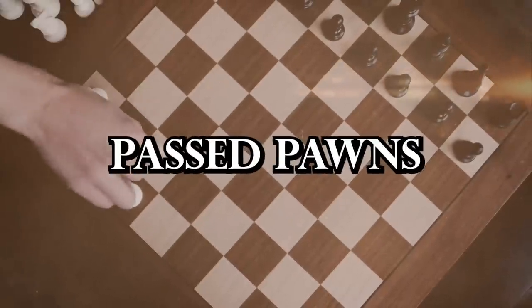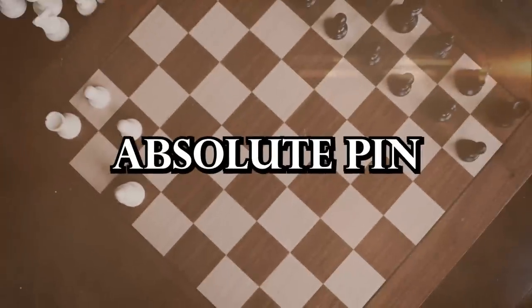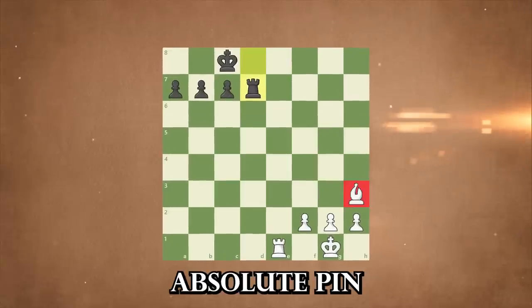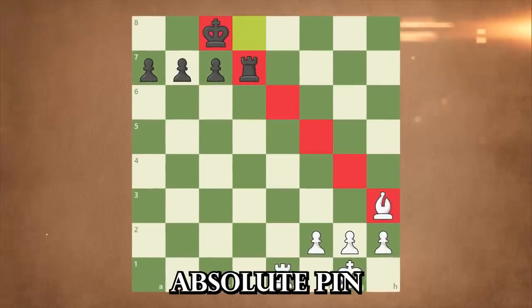A passed pawn is a pawn that has no opponent pawns on its adjacent files and has a clear path to promotion. Absolute pin — imagine a piece being stuck in place, unable to move. An absolute pin occurs when a piece is pinned to the king and is not allowed to move because doing so would expose the king to check. Absolute pins can be devastating for the pinned piece and can be exploited by the opponent.